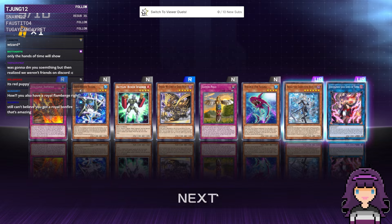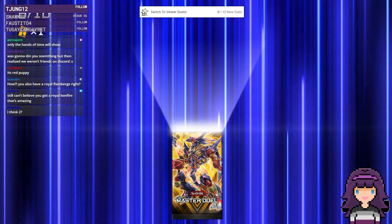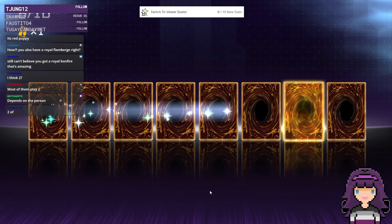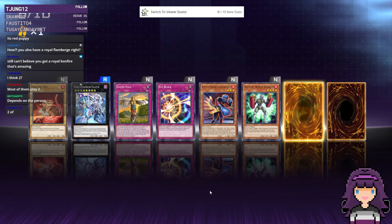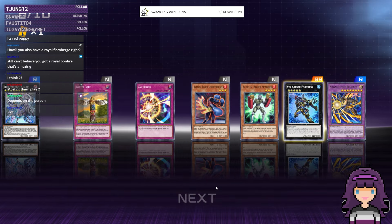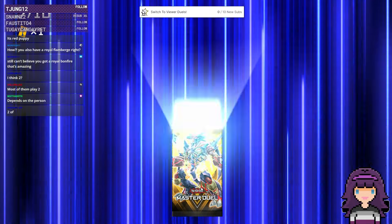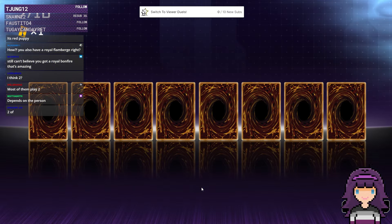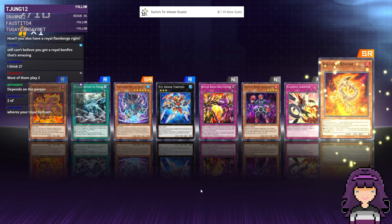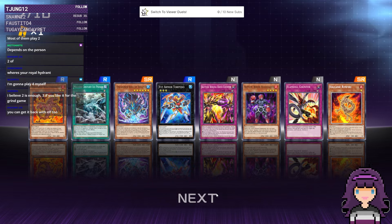You also have a Royal Flamberge? I do — I was chosen to play Snake Eye. Most of them play two Yama. I'll hang on to the third just in case. Shyama, Gun of the Rimfire — I think we have like five of those now.